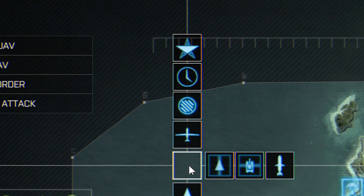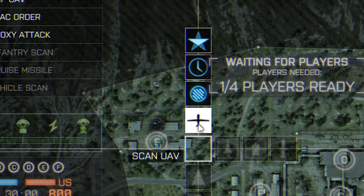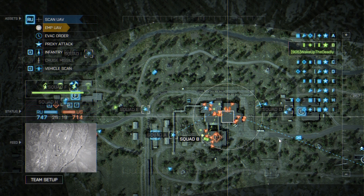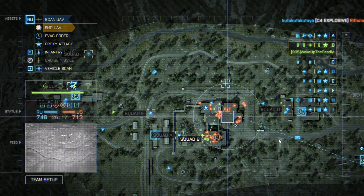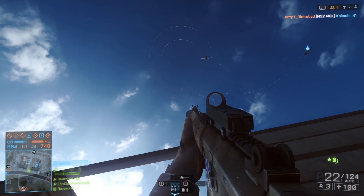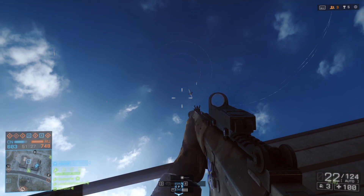The top axis of the menu are common actions that you always have access to. The little air drone icon is for scan UAV. It lets you see enemy players or occupied vehicles in a limited circular space around where you perform it, so they act just like motion sensors for the recon class. These drones are visible by players on the field if they look up, but they are short-lived and used frequently.